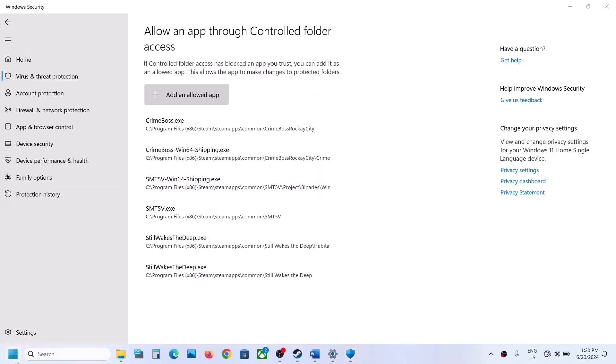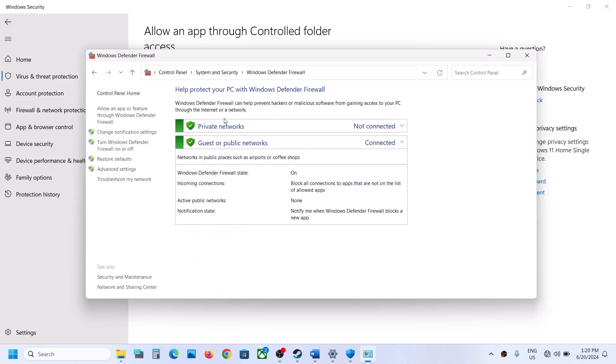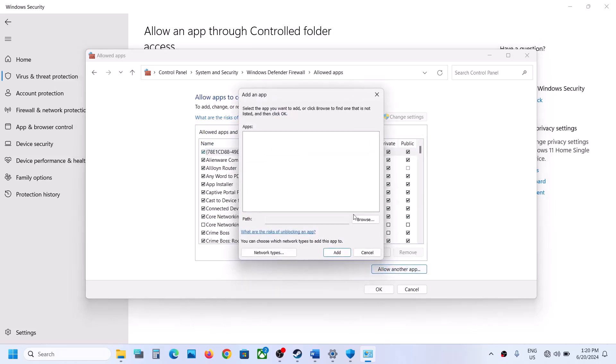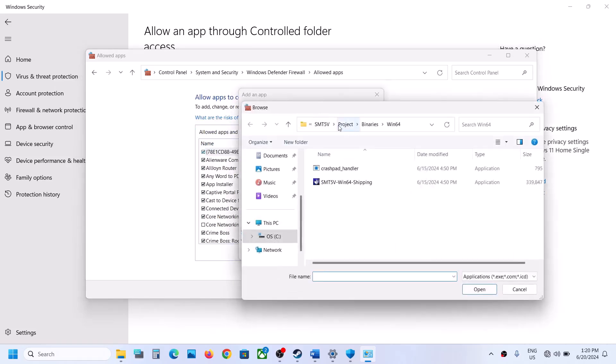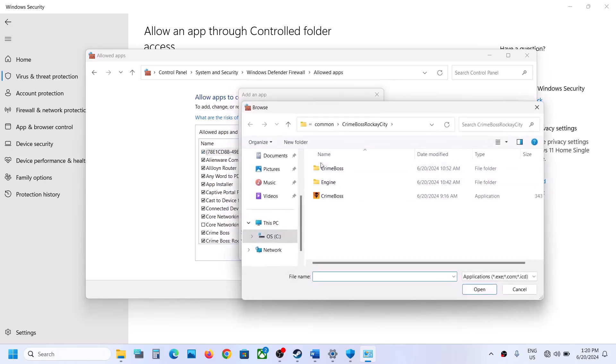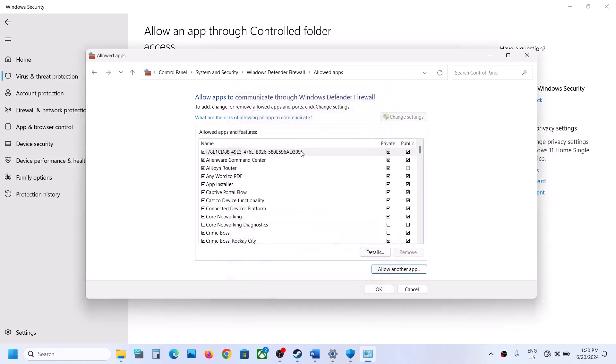Next, type Control Panel in the Windows search box and open it. Go to System and Security, then Windows Defender Firewall, and click Allow an app or feature through Windows Defender Firewall. Click Change Settings, then Allow Another App, click Browse, select the game EXE, click Add. Repeat for the Binaries\Win64 EXE file as well.